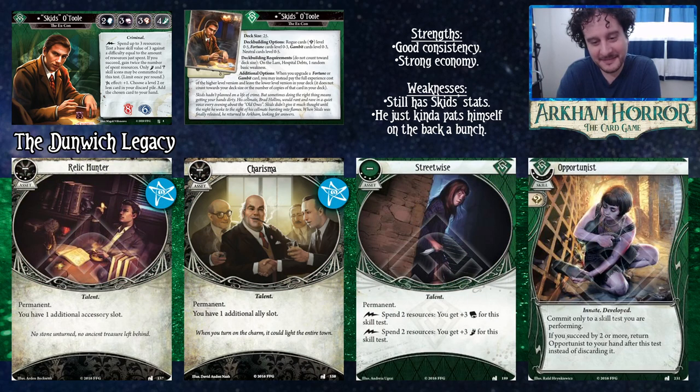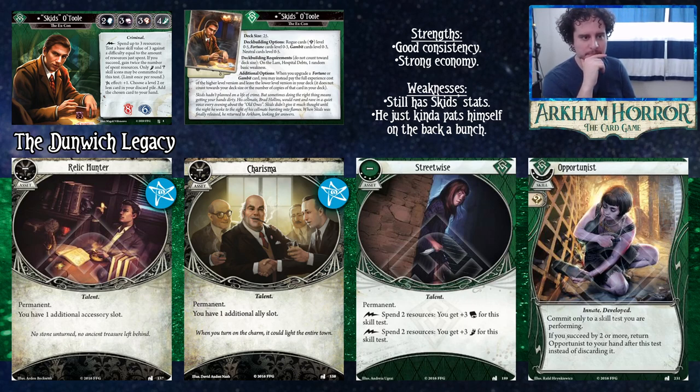Relic Hunter gives extra accessory slots — great for lots of different options. Charisma gives extra ally slots; unfortunately you can't have two Leos in play, but there are many good level three and higher green allies and maybe you don't want to give up your Leo. Streetwise lets you spend money to be better at Agility tests or, more realistically, better at investigating — spending money to make money. It's a permanent, it's just strong.